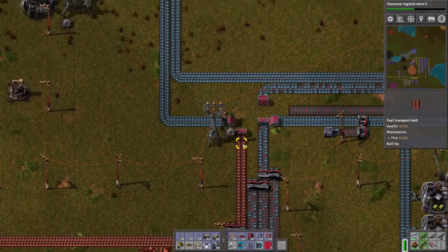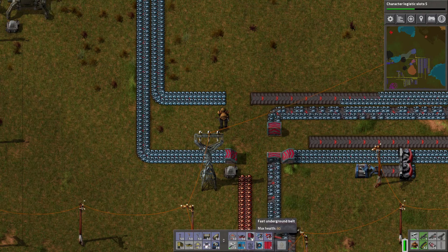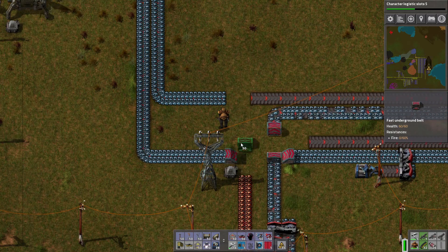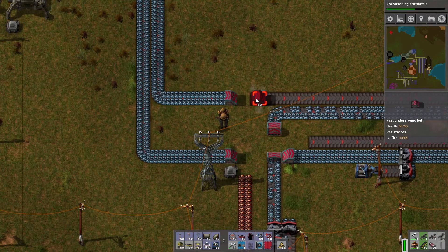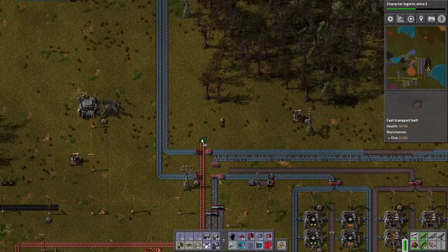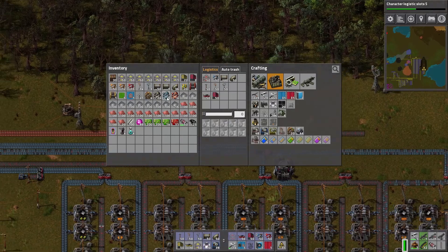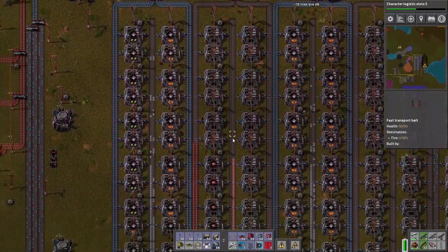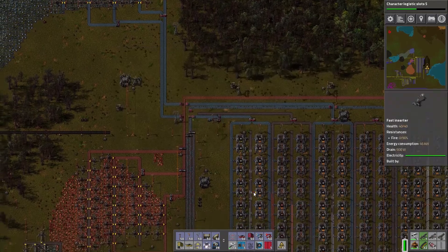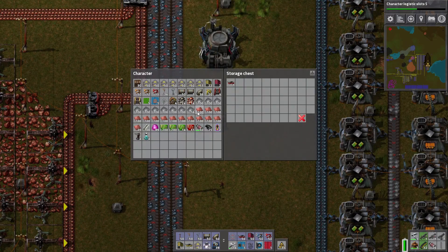I can't jump all of them. I think I was better off doing this. I can jump a couple of them, but I don't want a big spaghetti mess with the underground belts. I left room for one more belt for steel and I'm out. Looks like copper's draining pretty quickly. What are you guys waiting for? 55 furnaces? I can run and grab those. Man, depleted!